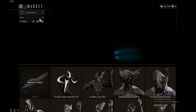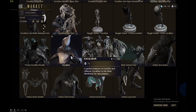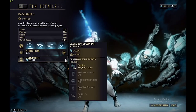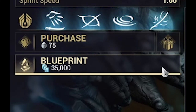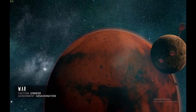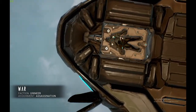You're going to want to go to your market and type in 'xcal', then scroll down until you find Excalibur. It's 75 plat — it's not a lot — but I feel like it's better to just farm them. All you have to get now is the blueprint. I'm not going to get it now because I already have Excalibur. Go ahead, get to work, start your grind, do what you have to do. I'll see you guys in the next one — peace.